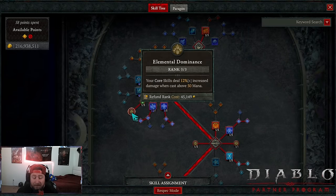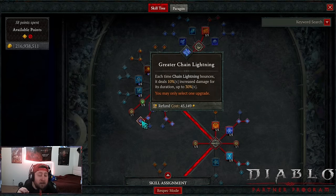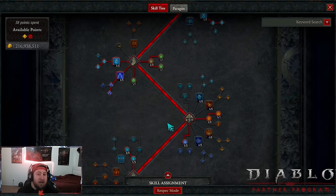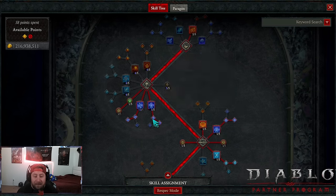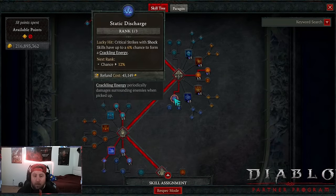Next, one point into Devastation with max three points into Elemental Dominance for even more mana. We're doing Chain Lightning — the bread and butter of the build — down into Greater Chain Lightning. Some community members asked about Destructive, which gives you crackling energy, but when you're farming T7 or T8 Infernal Hordes or running dungeons against bosses, it's not really going to matter. You make plenty of crackling energy just with one point into Static Discharge.